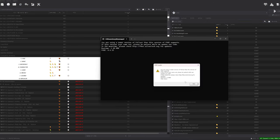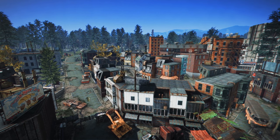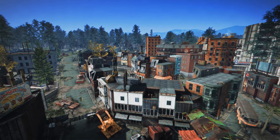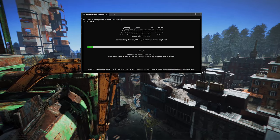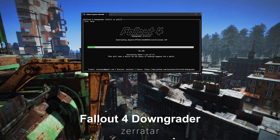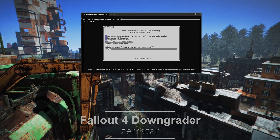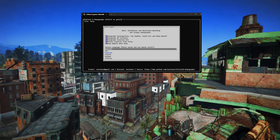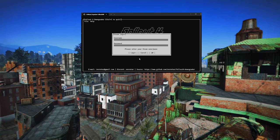Recently, Fallout 4 updated without my consent, causing confusion when F4SE plugins stopped working. However, I was able to resolve this using the Fallout 4 downgrader. This mod is used to revert the game to a previous version, particularly useful for continuing to use older mods that are no longer compatible due to the update.